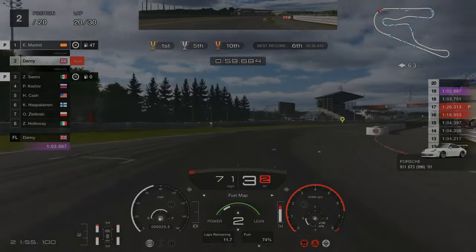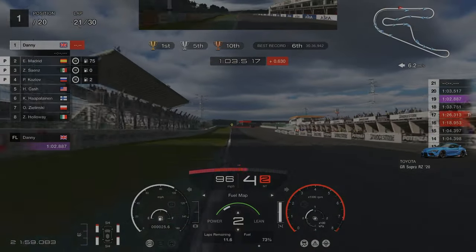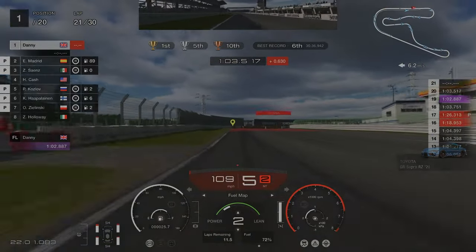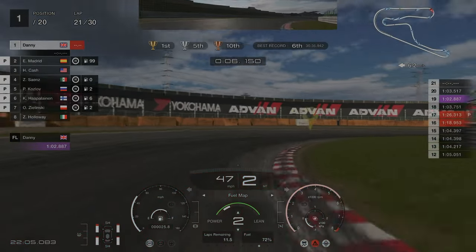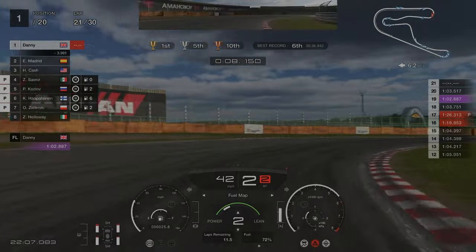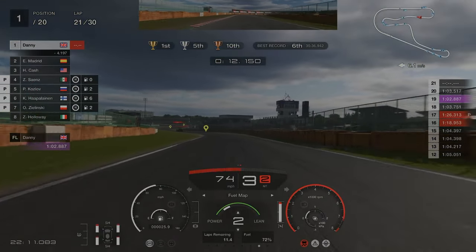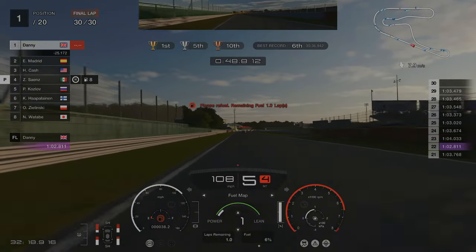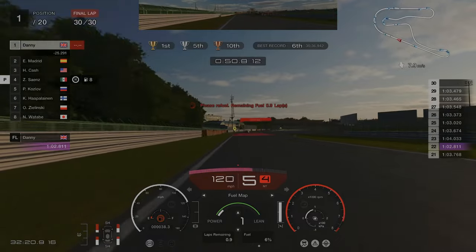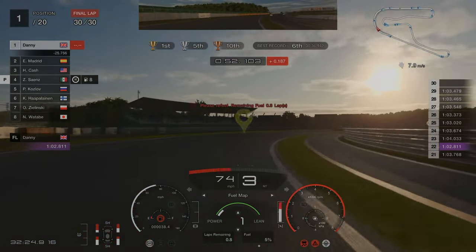From this point just alter your fuel map to make sure you have enough laps remaining for the racing laps you actually have. As you can see we're now on lap 30 approaching the finish line with around one lap left of fuel, and we've built a healthy gap of around 25 seconds because we only stopped once.